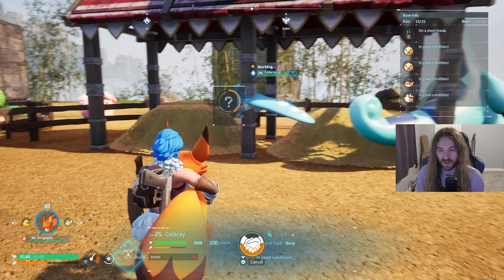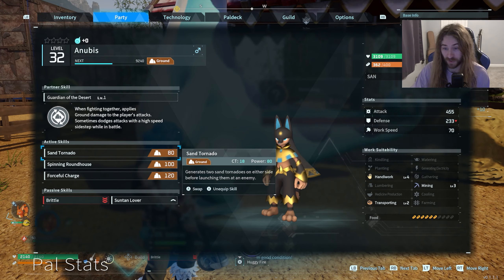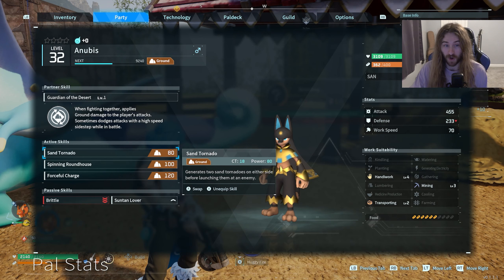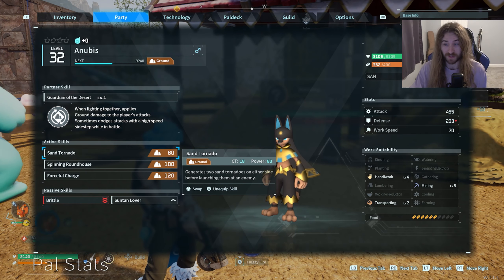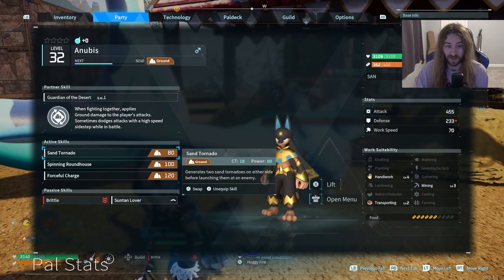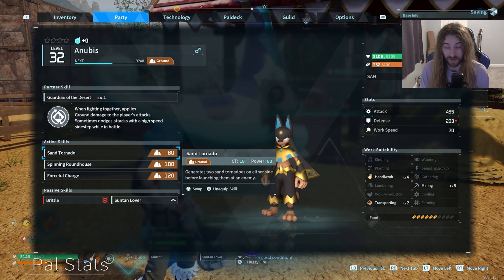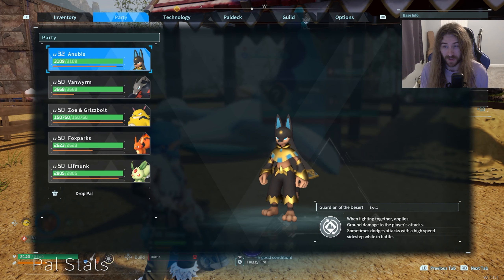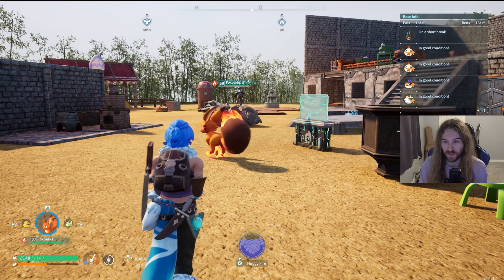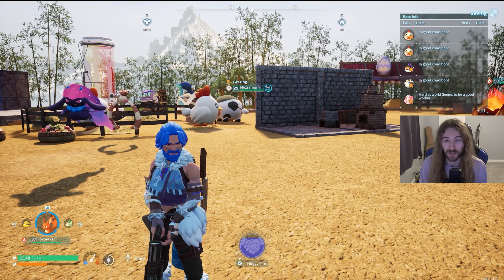Anubis is a complete beast: level four handiwork, level two transporting, and level three mining. I think Anubis is way better than Digtoise — I used to like Digtoise but now Digtoise is overrated. When Digtoise mines all you see is a bunch of ones on the screen, and he eats way more than Anubis. That's pretty much everything you need to know about cake making in Palworld. If I missed something, let me know in the comments — see you later!